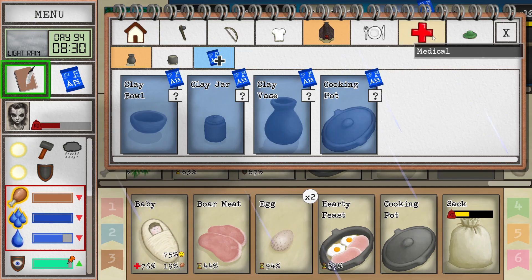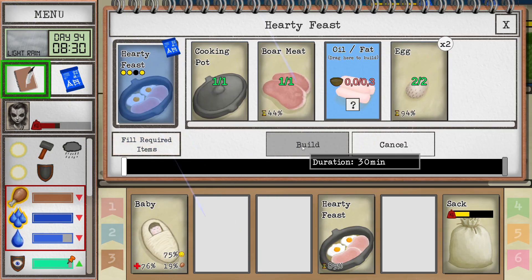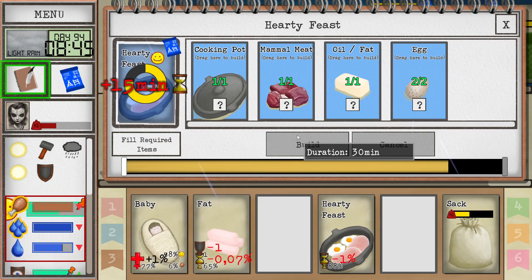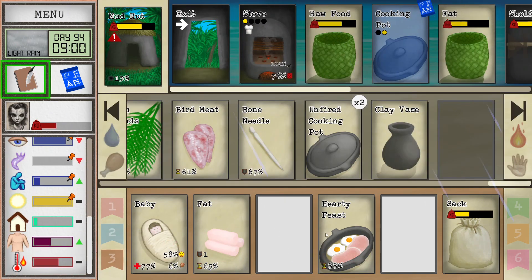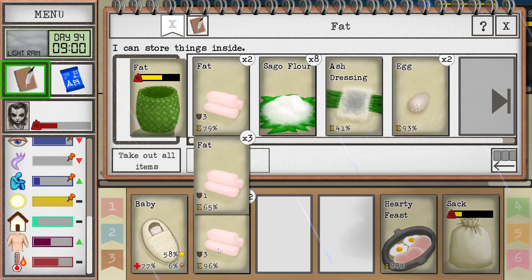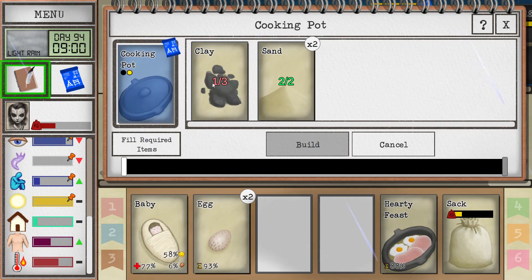Let's make another hearty feast. Need fat — bam. We could cook that. We got two more eggs. All right, let's do some more dirt work. We can make ten of these, and then we can make the kiln.